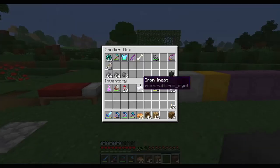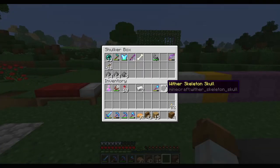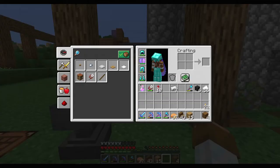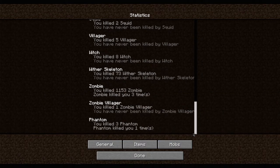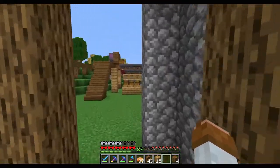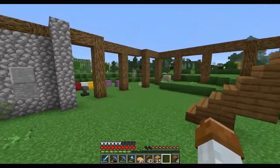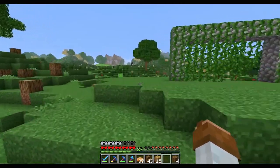So I hope you guys enjoyed that — a little bit of redstoning. We have six wither skulls. That's pretty good. Let's see how many we've killed — 73 wither skeletons and we have gotten six skulls. That is a very good drop rate, that is extremely good. That's like one every 20 or something — very good.